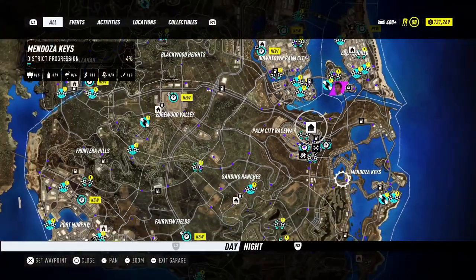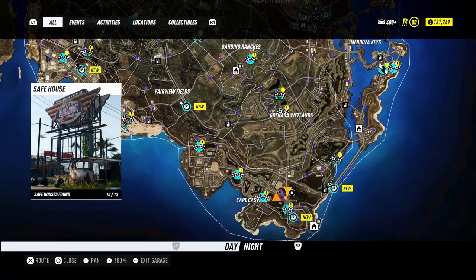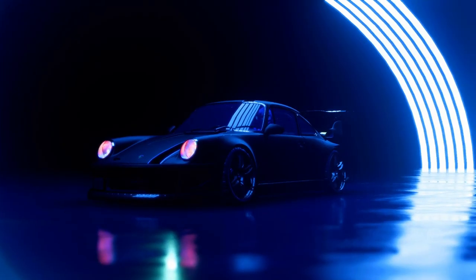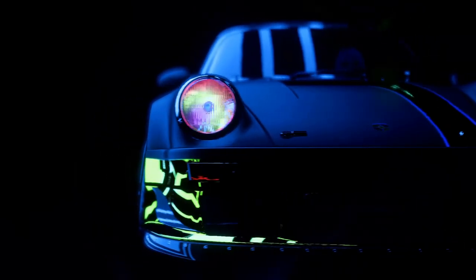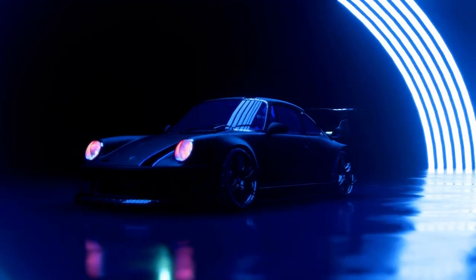The second requirement for this glitch is to unlock this safe house and this safe house. If you want to escape from the car you can quickly go there and teleport, so it's convenient. The third requirement is you have to be level nine. Those are the only three requirements: a fast car, unlock both safe houses, and be level nine.